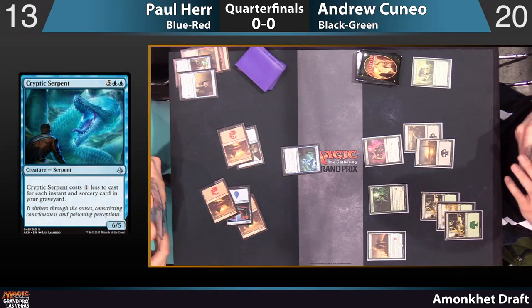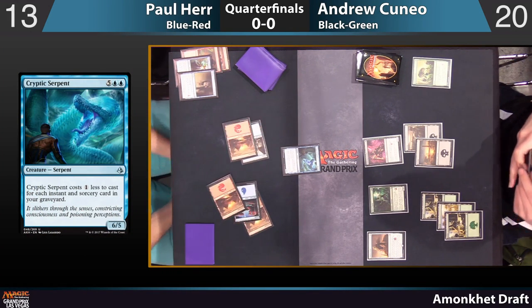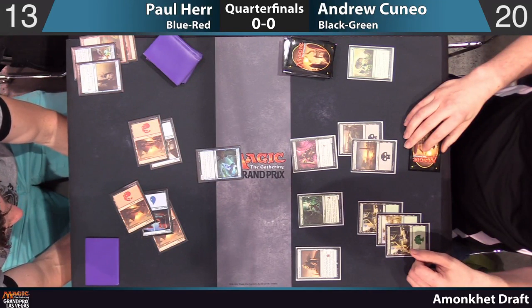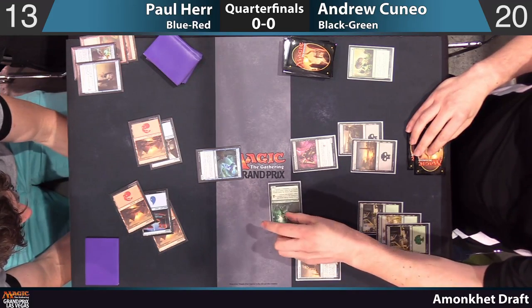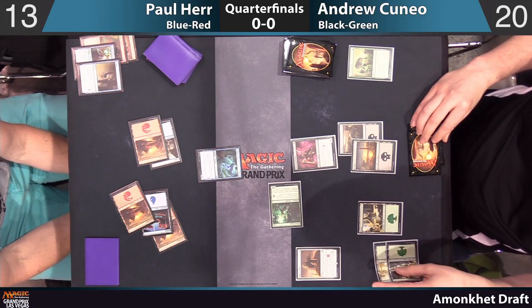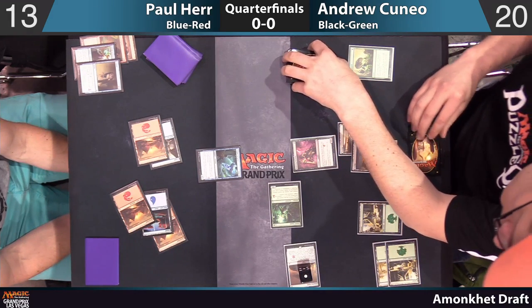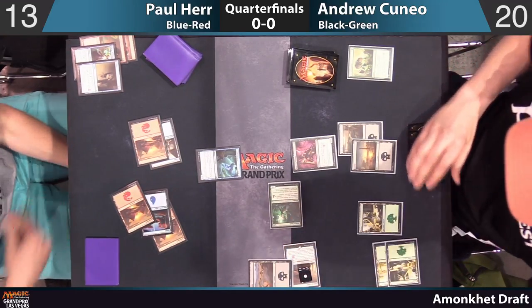Pretty typical to activate the Oracle's Vault right now if you don't have another play — see what you get, because you can hit a land and play it, or maybe some type of spell. Andrew's going to attack with his 3/4. Looks like he's going to try to activate it before damage — he's got a lot of combat tricks. And it's a swamp, so he's just going to hit for three.